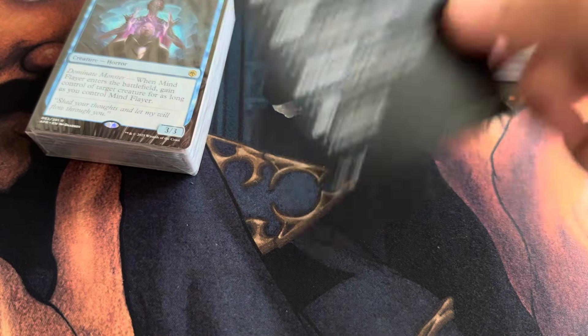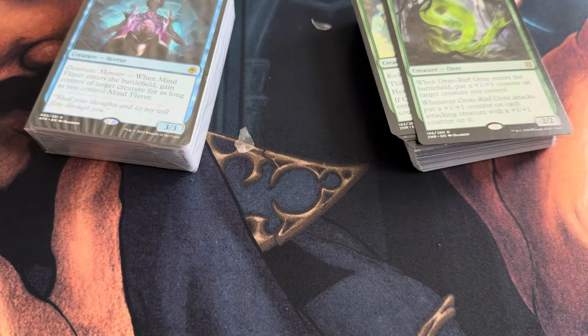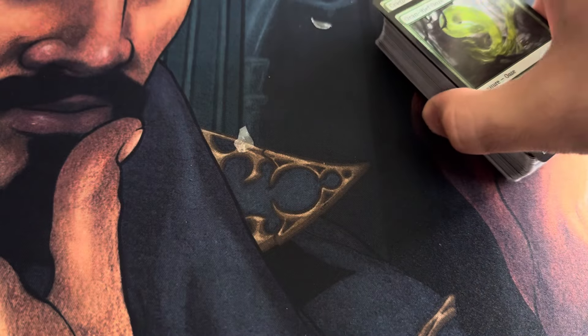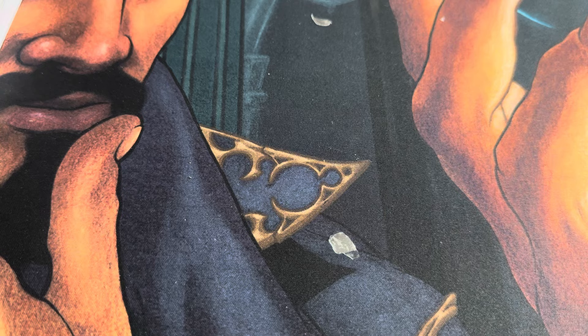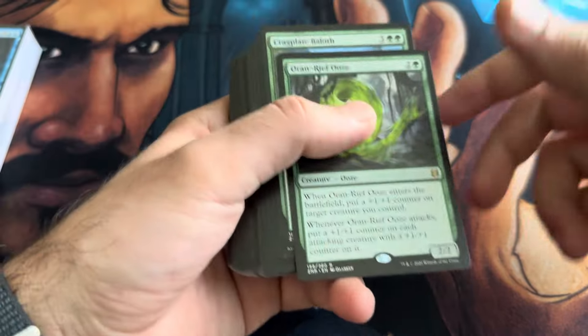Where's the code card? These are supposed to have code cards somewhere. That's weird — this is definitely supposed to have a code card. I don't know what happened.